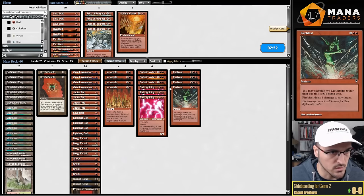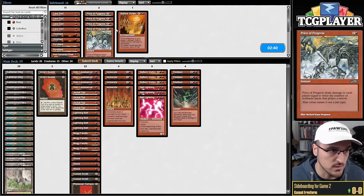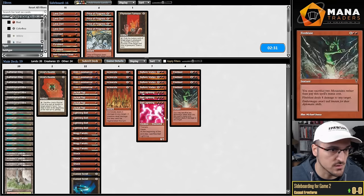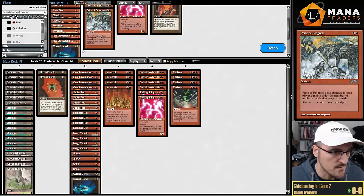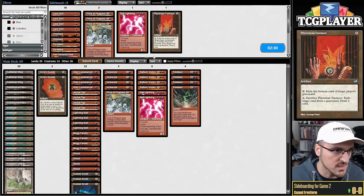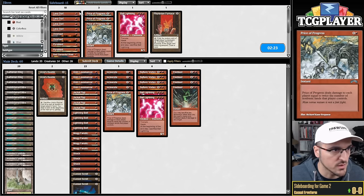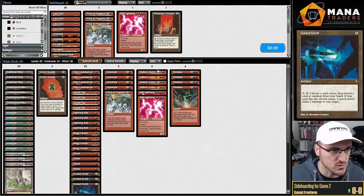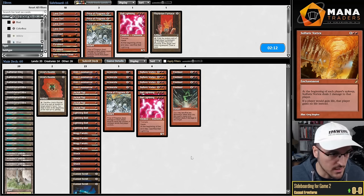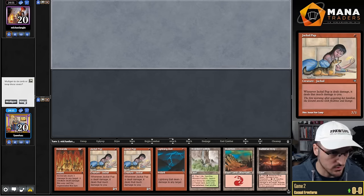Got lucky — my opponent had a slightly awkward draw and we were able to get there. We don't want Lava Dart, probably want Sulfuric Vortex, don't want Furnace, and I'd rather not have Ball Lightning on the draw. Maybe Curse Scroll as a way to get around Circle of Protection Red over Ball Lightnings. I think this is how I want to sideboard for game two — cut one Ball Lightning since we're on the draw, bring in one Price of Progress, cut Lava Dart and Furnace, bring in the Curse Scroll and the fourth Sulfuric Vortex.